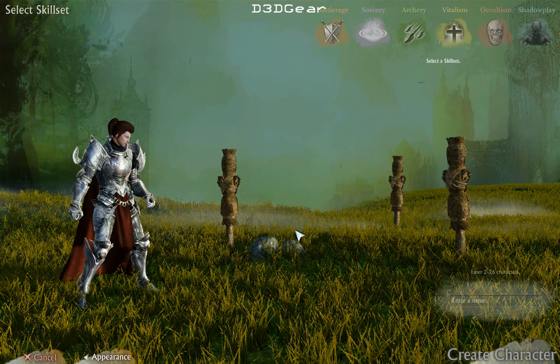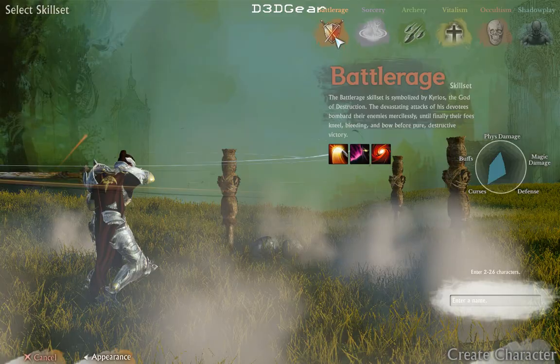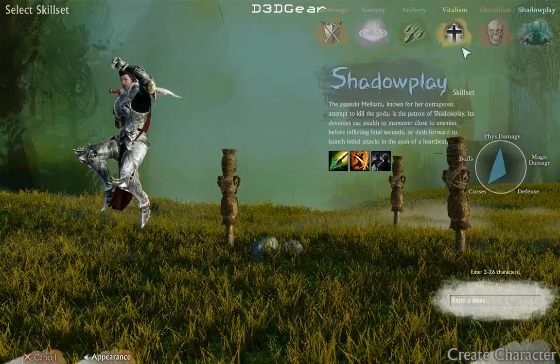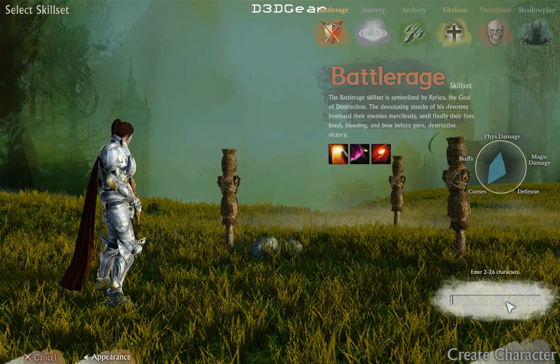So that's what I will currently look like. Now let's go ahead and select the skill set, and also the name. These are a few skill sets that you'll start out with: Battle Rage, Sorcery, Archery, Vitalism, Occult, and Shadowplay. I'm gonna start off with Battle Rage, mainly because I like to fight with swords usually.